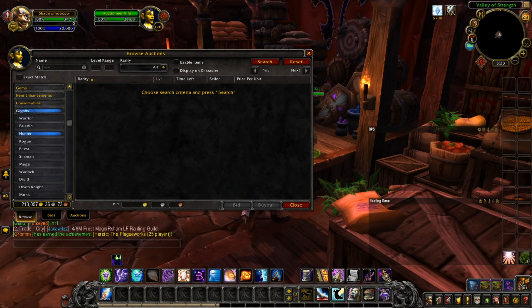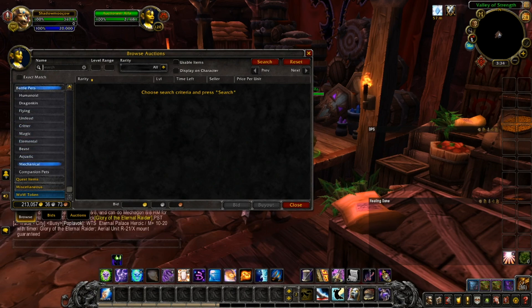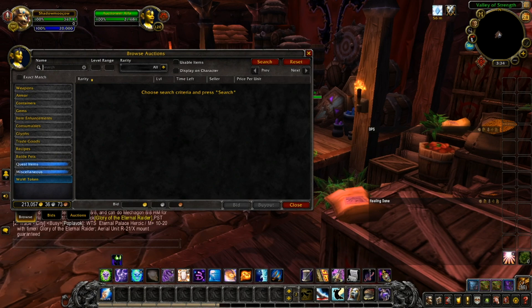You also have your glyphs, which covers warrior, paladin, hunter, rogue, priest, shaman, mage, warlock, druid, death knight, monk, and demon hunter. Then you have your trade goods: cloth, leather, metal and stone, cooking, enchanting, inscription, jewelcrafting, parts, elemental, and other. Recipes include leatherworking, tailoring, engineering, blacksmithing, alchemy, enchanting, jewelcrafting, inscription, cooking, first aid, fishing, and books. Then you have your battle pets: humanoid, dragonkin, flying, undead, critter, magic, elemental, beast, aquatic, and mechanical.